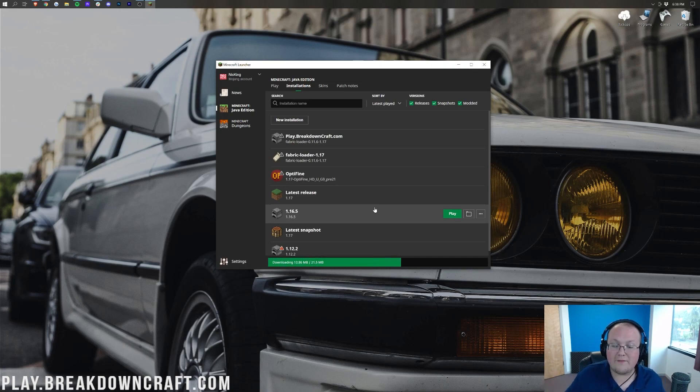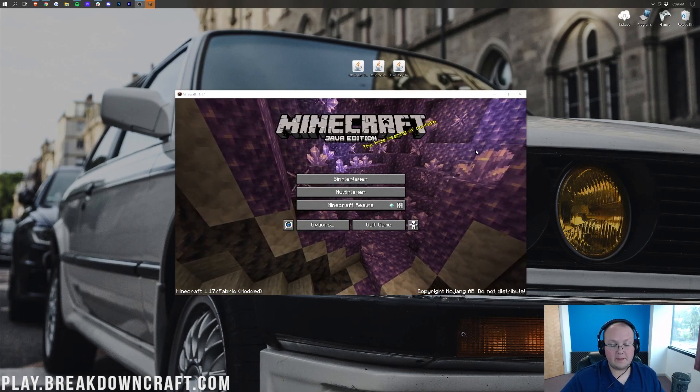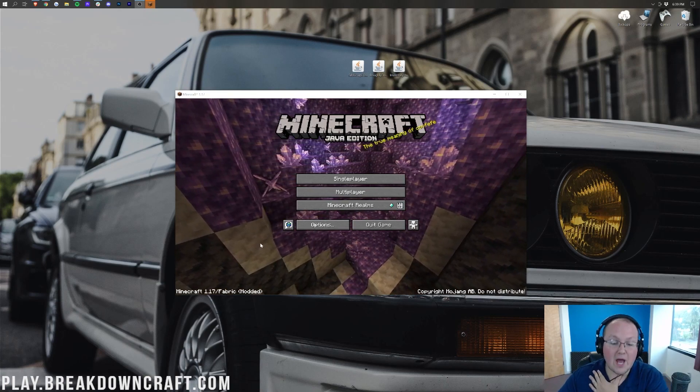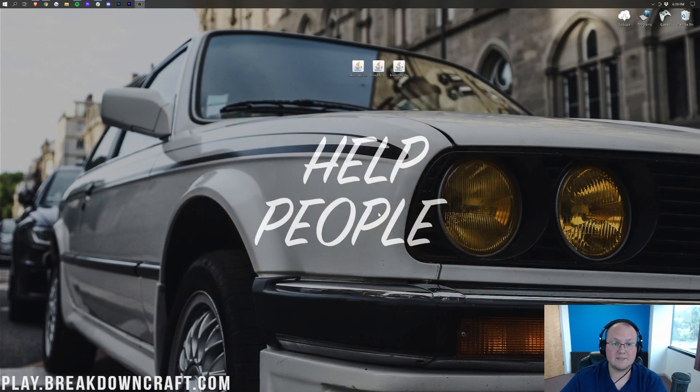To install fabric mods, we actually have to close Fabric down again. Here we are in the Minecraft main menu, and as you can see in the bottom left it says Minecraft 1.17 Fabric — that means we're running Fabric. There's no other indication other than that bottom-left text. Go ahead and quit the game, and let's install the mods.